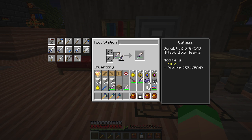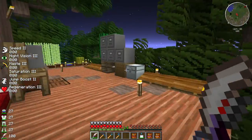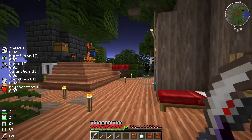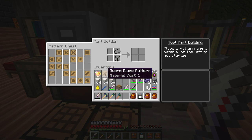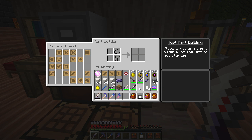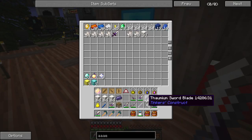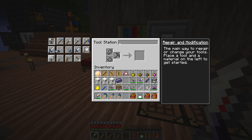The cutlass does 15.5 hearts — actually the same as the long sword, which also has the exact same enchantments at 15.5. But the cutlass has higher durability than the long sword, which is pretty cool. Above all else, it's just a cool looking weapon, and I don't think anyone else on the server has one. Now, regarding the thaumium — I was trying to melt it down to make stuff, and look at this: a thaumium sword blade. You can actually get two! Let's make another cutlass.